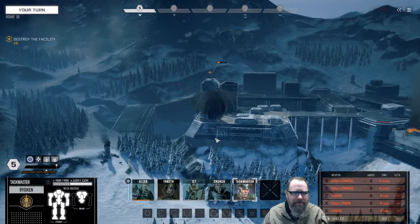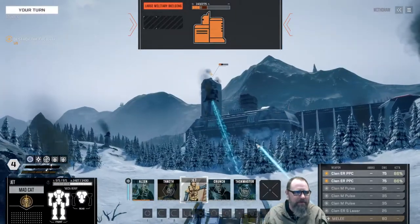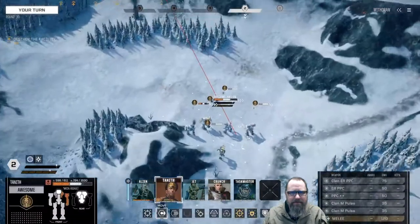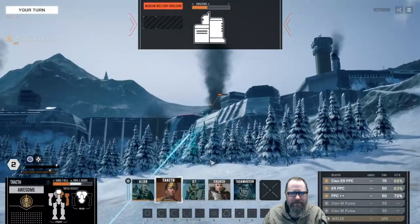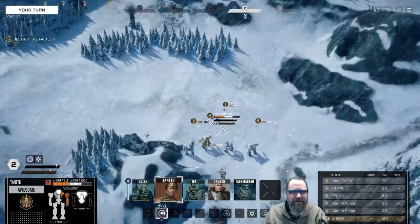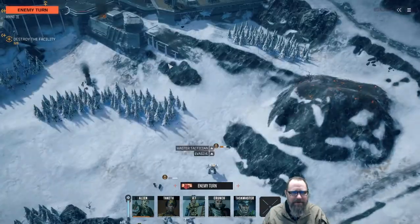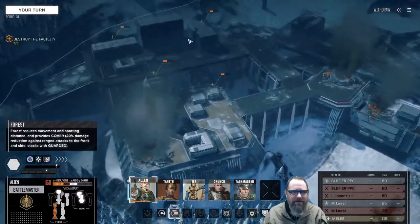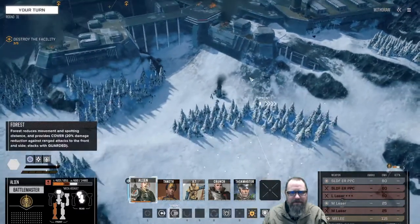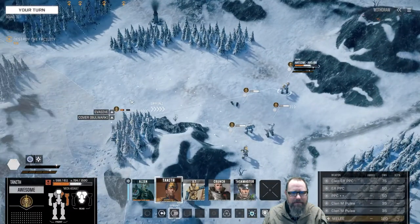We need to destroy five buildings. Brought it down. Is that it — brought it down? Sliding up to see if there are some buildings up top. One, two — the rest of them all look like they're over there. Those don't count. There is still a turret out there, so be careful.